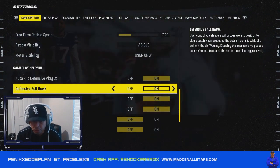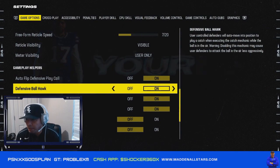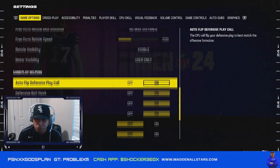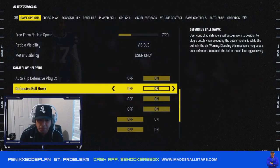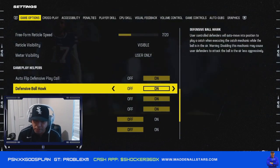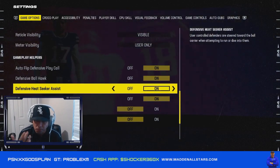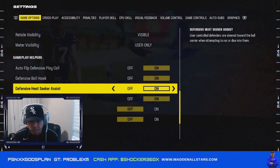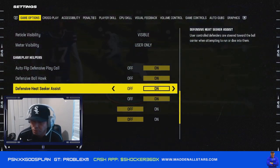Ball Hawk — if some of you guys have this off, go check right now. This is what helps you get more interceptions. I see a lot of people asking how come they can't get picks — this is why, because Ball Hawk is off. You're struggling to get picks because you have to manually do everything. Turn this on; it will help you activate the Ball Hawk and get in there for interceptions.